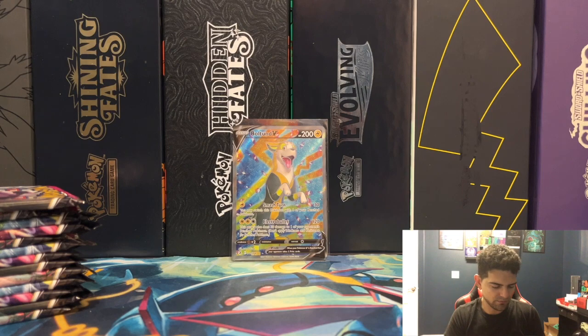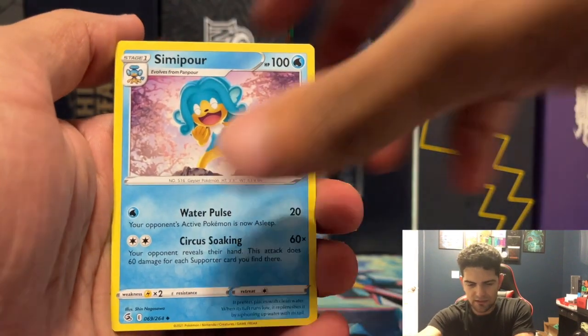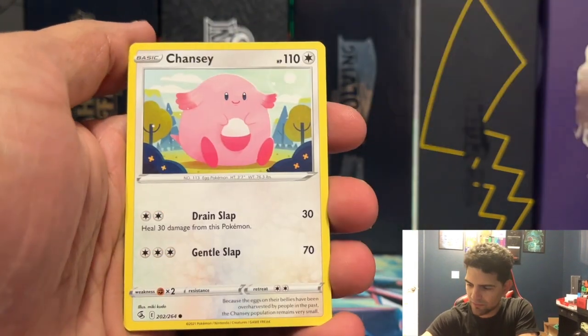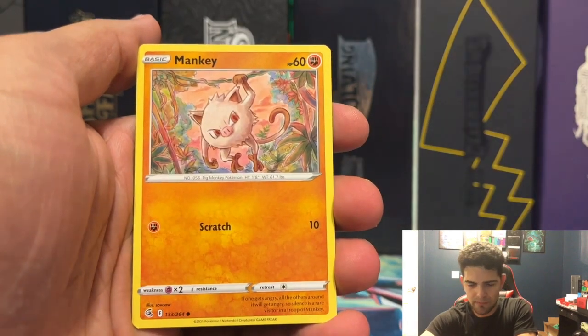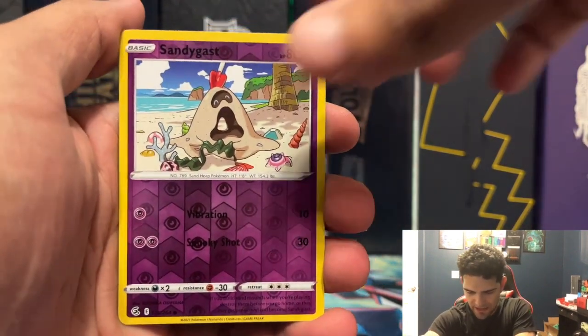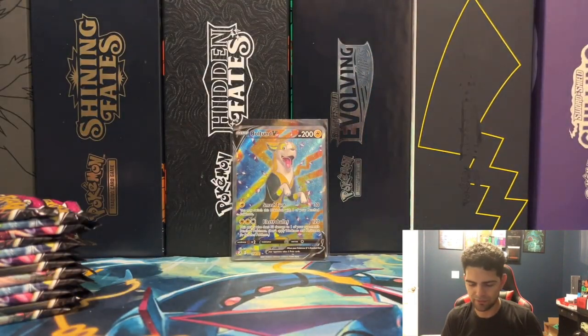Fourth pack — psychic energy, Semi-Poor, Bud Catcher, Wigglytuff, Vulpix, Chansey, Zigzagoon, Manky, Cloture Reverse, Sandygast, and an El Selgor non-holographic rare.